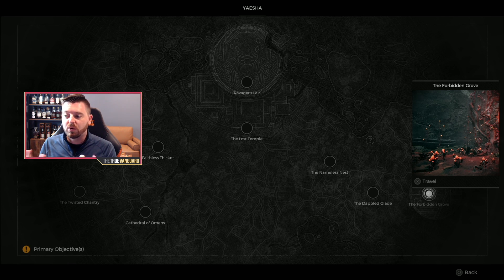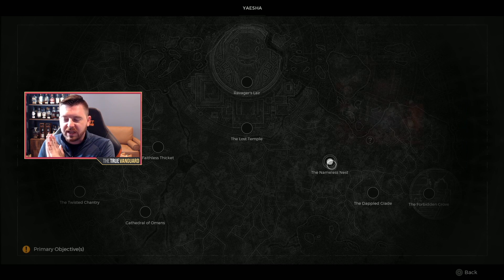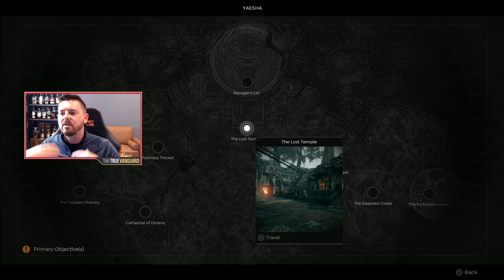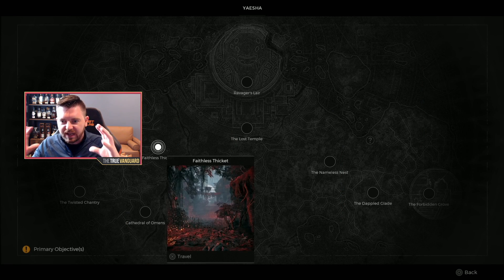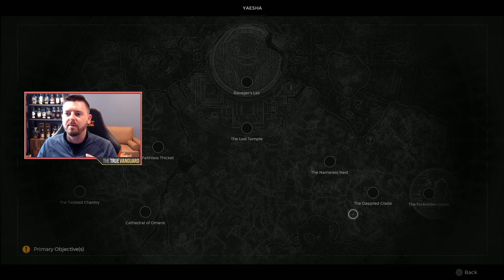If you already have this world you're fine. If you don't have this world yet, you need to unlock it and start at the Forbidden Grove — that will get us in the right spot. That means we end up at the Ravager's Lair, just behind the Lost Temple. We don't want the Red Throne, we don't want to fight the Corruptor — we want the Ravager world.